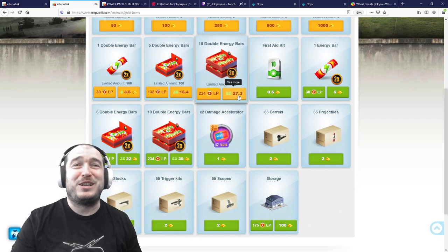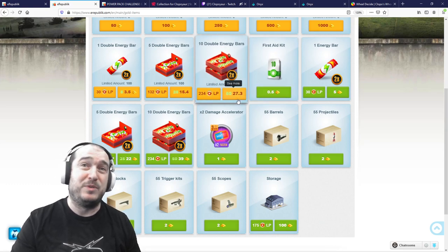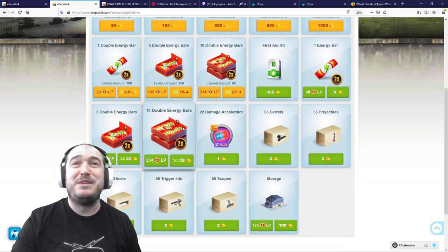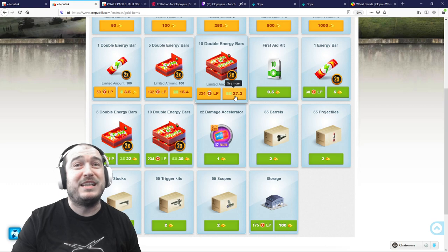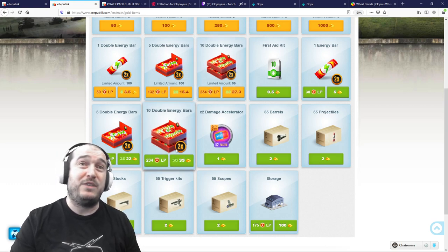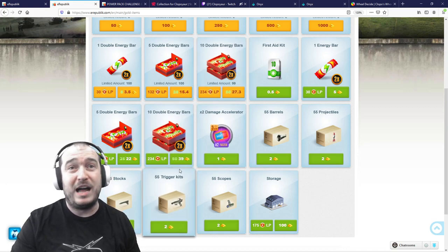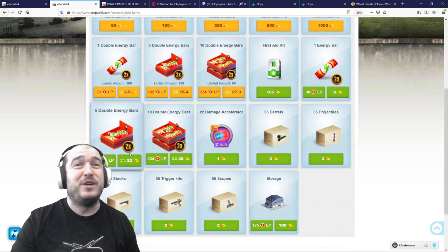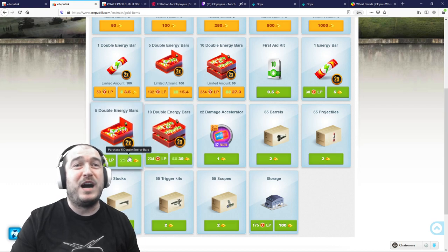Let me go back to the gold store — make sure you're getting the good offer. There is an offer for people paying attention and an offer for the blind. You can buy exactly the same product either for 27 gold or for 39 gold. Make sure you are not spending 12 extra gold per purchase just by not paying attention. Same with the 5 double energy offer — you can find it for 15.5 or for 22, so pick the right one.